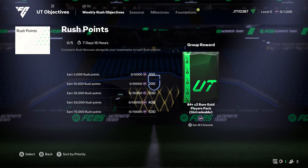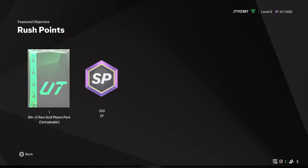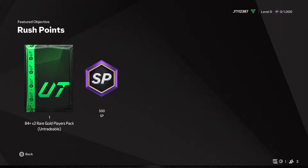So we've got Rush Points. This is going to be the first weekly Rush objective that we can get. As you can see, complete Rush bonuses alongside your teammates to earn Rush Points. You're going to get an 84x2 for finishing all of this alongside some more SP, which is taking over XP.